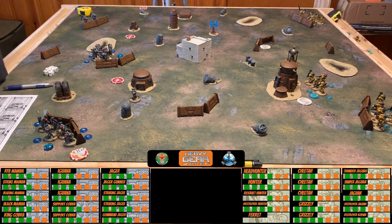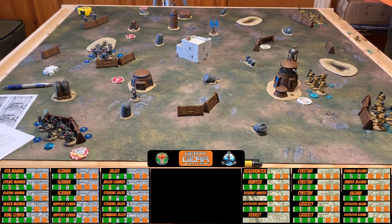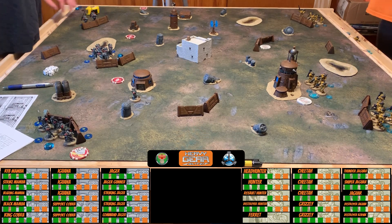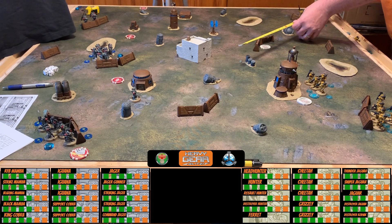Dave activates his North fire support group. He reviews the Grizzly's weapons: a heavy autocannon (more damage than standard), twin medium rocket packs (the twin trait adds an extra d6 when shooting), and a guided mortar. When a forward observer with line of sight to the target uses sensor range to designate, the guided mortar ignores indirect fire penalties. Cheetahs have 24-inch sensor range.